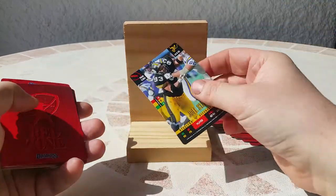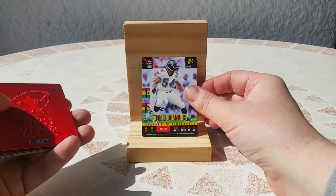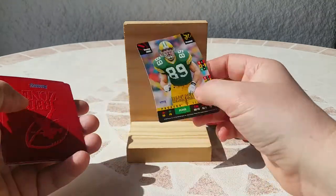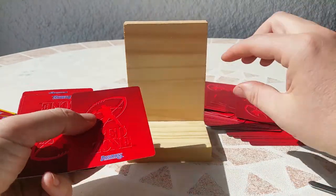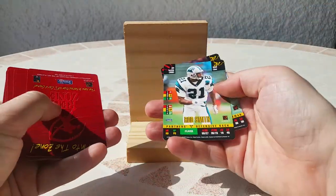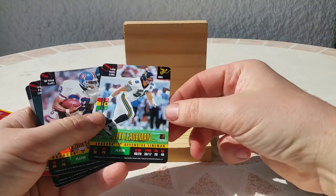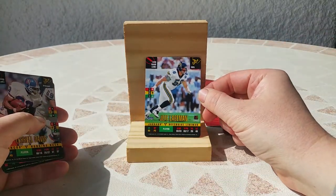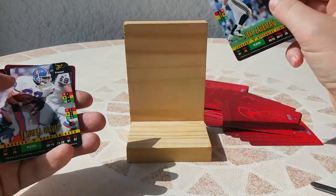Mike Mamula again. Joel Steed — we got that. Keith Goganius. Mark Schmura — oh, it must be exactly the same set. Gus Ferotte, Bates — okay, it's exactly the same pack. Oh, maybe not. Jeff Leggman for the Jaguars — nice. That one seems different.